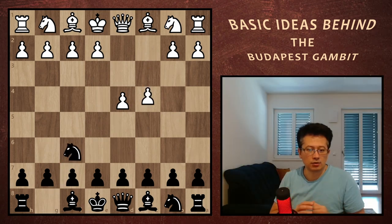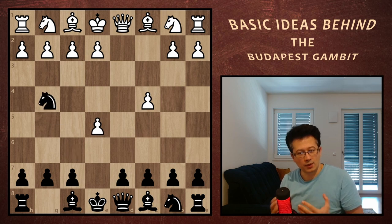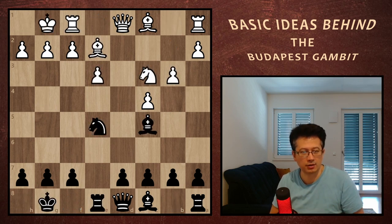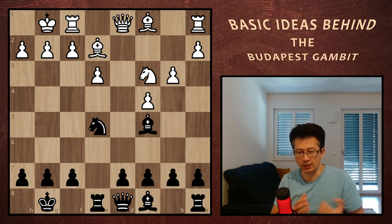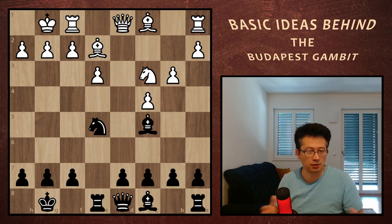It starts on move 2. Black is attacking the white center, offering a pawn. Eventually, we get the pawn back and the real game starts. But as we are not going linearly through this, I'm going to ask you to look at a position which comes from one of the main lines of the Budapest Gambit. So first, let's look at what we can expect to get playing this opening, and if we like it, then we can learn more about it.